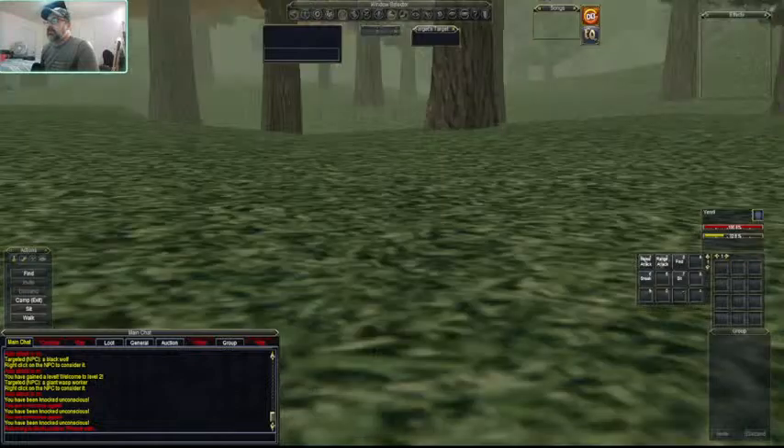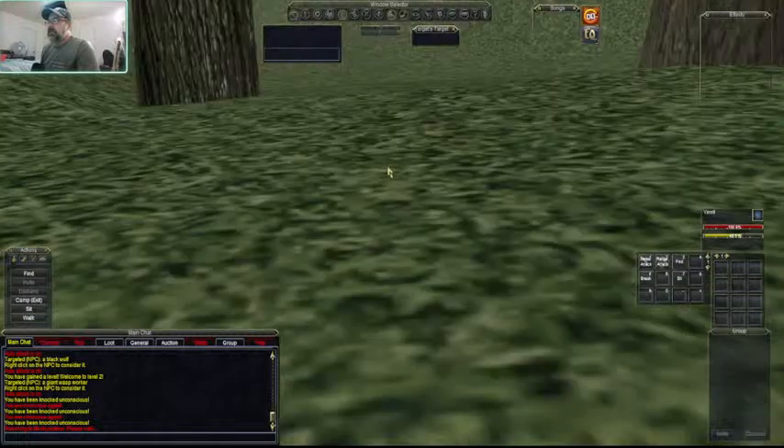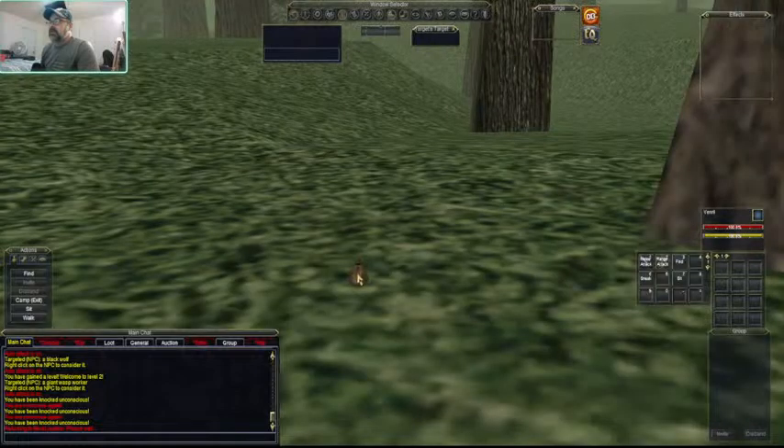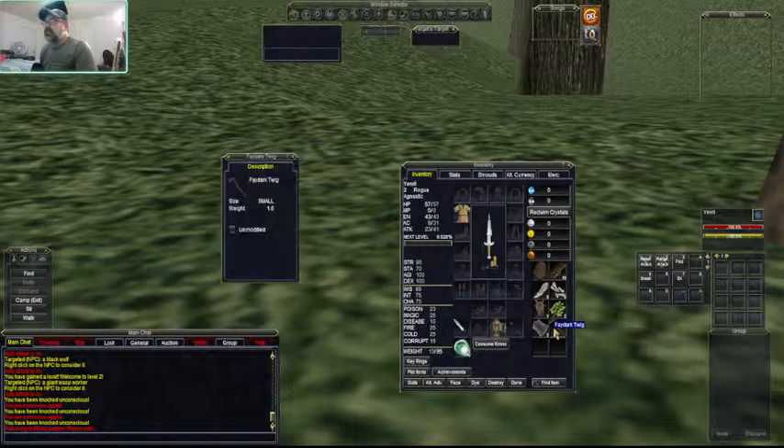There's something else laying on the ground - looks like a little bag, which means a player dropped it. It could be nothing, probably a rusty sword. Let's see what they left - a Faydark twig. No idea what that's for; first time in 20 years I've seen one of those. Yes, I've been playing this game for 20 years and it never gets old.